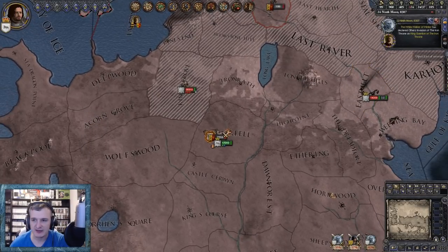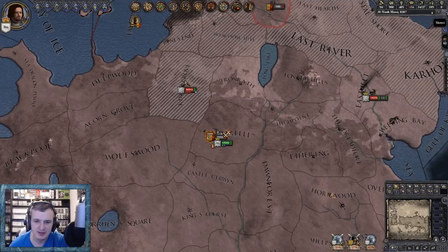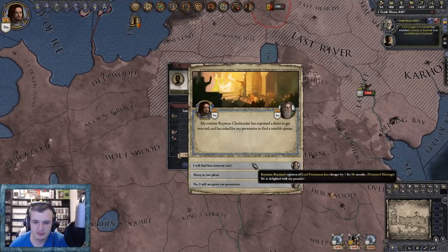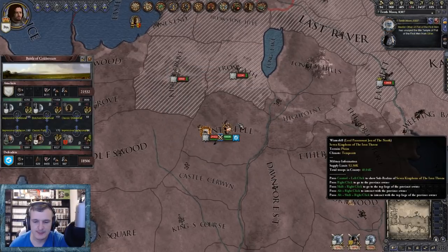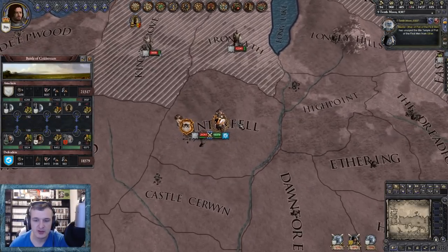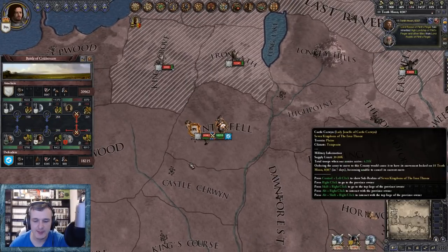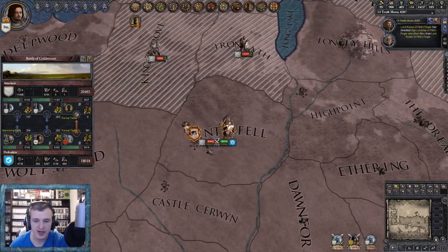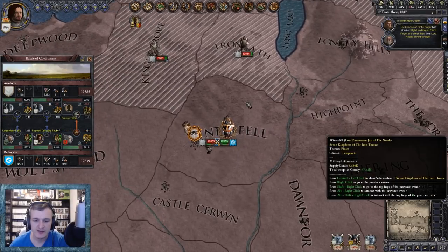We've got a little siege going on over there - let's see what happens. Come on please - 36,000 now. Okay, 21,000 have turned up first, that's good - they've come in staggered armies, that may help. We've got 18,000 men as well now. Where did that other thousand just come from? We didn't have that many a minute ago.